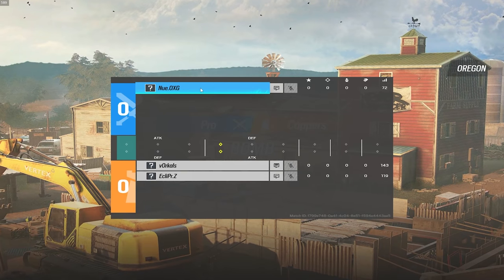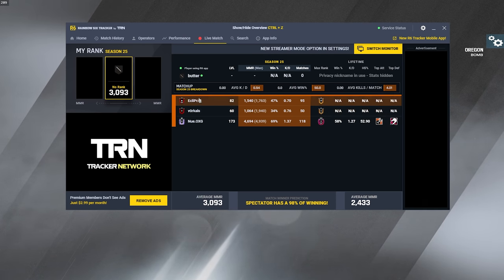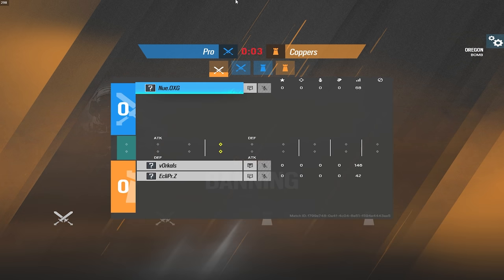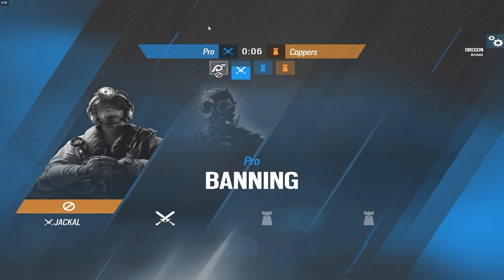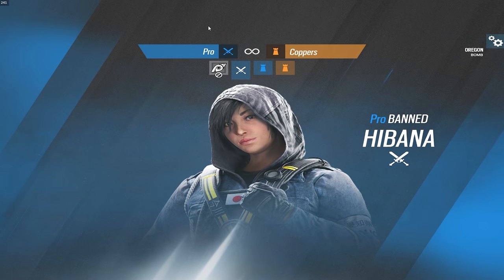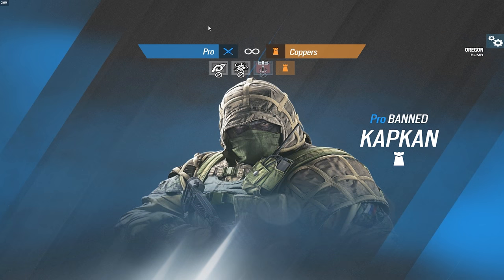Alright ladies and gentlemen, we're starting off on the first game. We've got Voracles and Eclipse as our two copper players — both copper players currently — up against Newers. We're going to be starting off on Oregon. Newers is going to be on attack and the two copper players are going to be on defense. There basically are no rules. If anybody doesn't want a specific operator played, whether it's a shield, Blackbeard, Clash, or whatever, they have to ban it. It's a best of one, first to four — basically ranked rules.